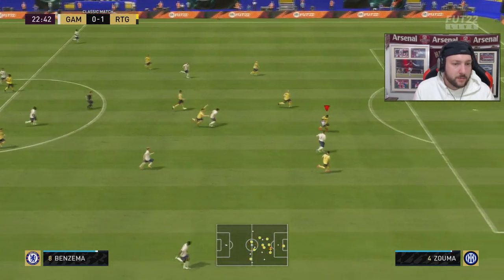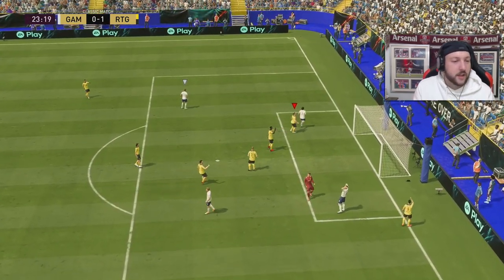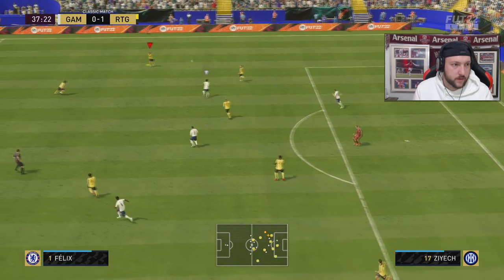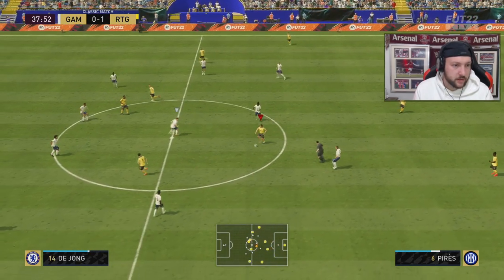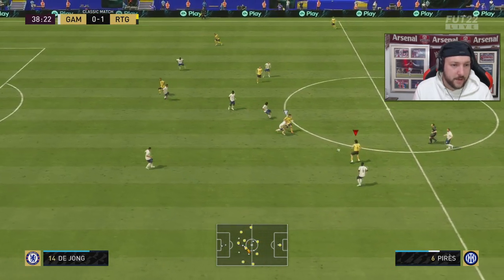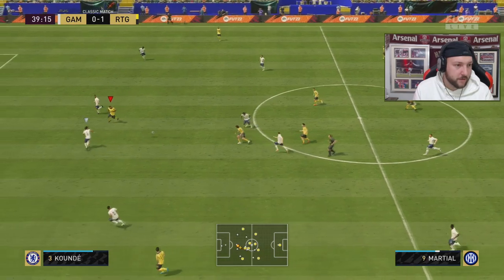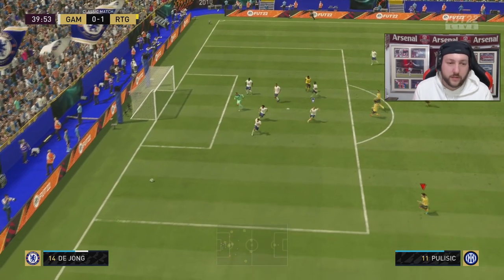I wish his prime and his mid were CAMs as well. I know he never played there for Arsenal but imagine his prime as a CAM — that card would be ridiculous. Zayach plays it to Perez on a counter-attack. He doesn't seem to miss many passes for a midfielder. His passing ability seems second to none. We've got Marshall through — another perfectly placed pass, quick shot off the post.